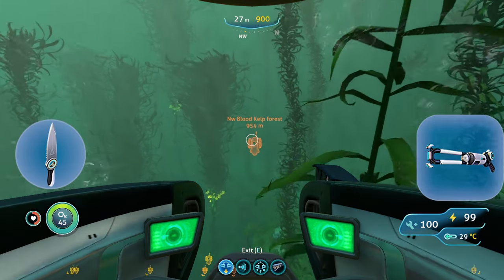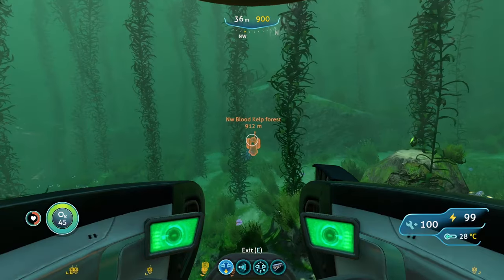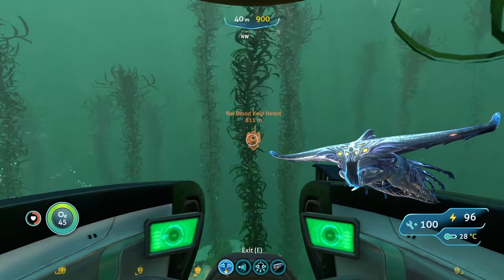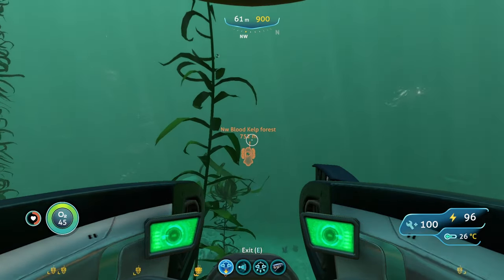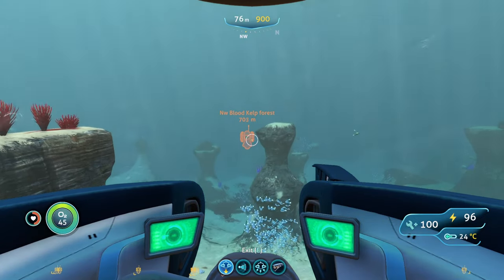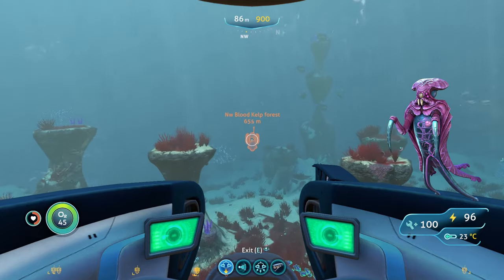You're also going to bring your stasis rifle and a knife because this biome is very dangerous in terms of hostile creatures. You'll be running into the Ghost Leviathan, which you can use your stasis rifle against or a shield generator on your Cyclops. You also have the River Prowler, which can't damage your Cyclops but you can hit with a stasis rifle. Warpers — if they teleport you, you can hit with your knife or simply run away.